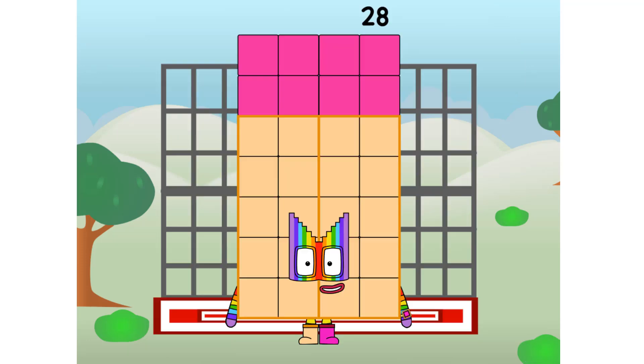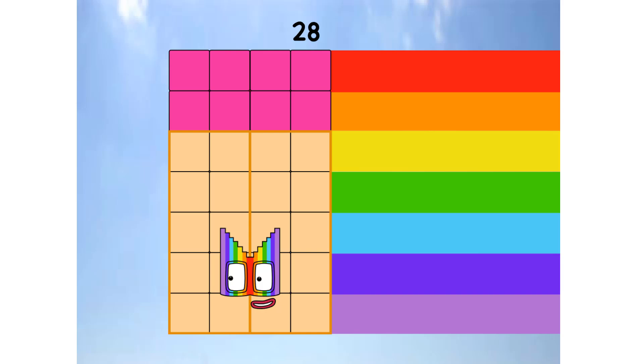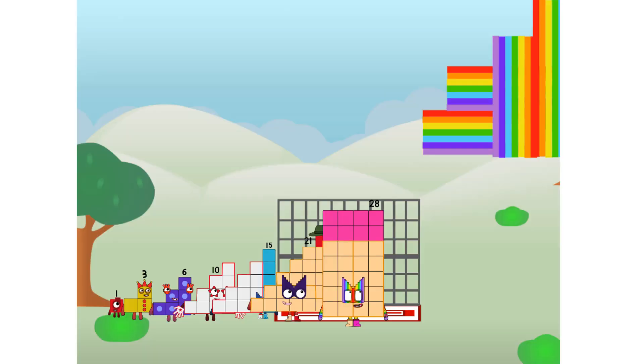Twenty-eight, commencing rainbow test flight. All systems checking out. One plus two plus three plus four plus five plus six plus seven. Wish me luck! Whoa! Yowzer. Didn't get that high, but I did just invent the step rainbow. Guess you've got to give it a go to get lucky.